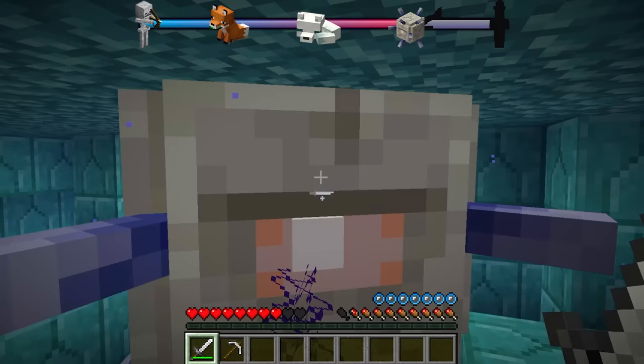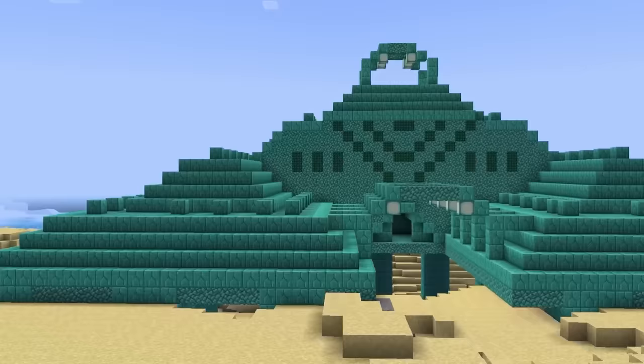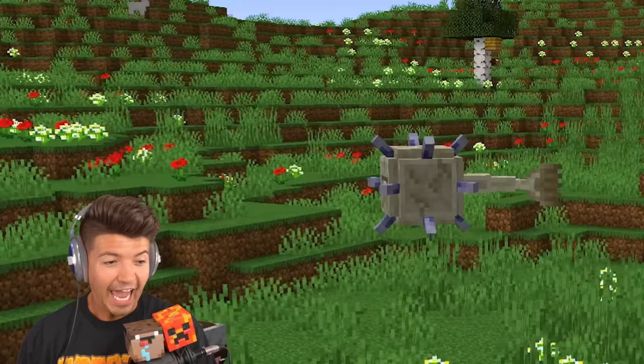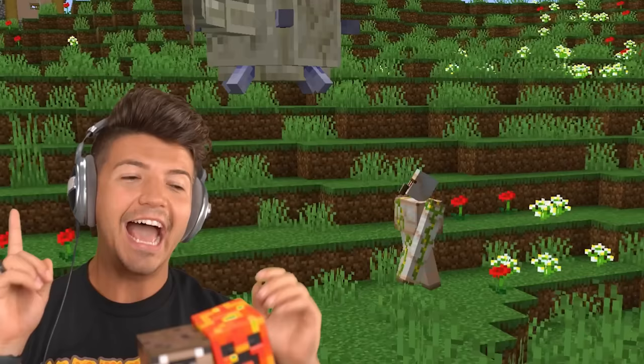Dry Elder Guardian. As if the wet ones weren't bad enough, they made a dry one. They're the most annoying thing to find in all of Minecraft, by far — and they're not even the real boss. If you try a couple million different seeds, you will eventually find a Dry Ocean Monument. God invented the Elder Guardian with the ability to survive on land and water. However, the Dry Elder Guardian is still a joke compared to the last rare mob.